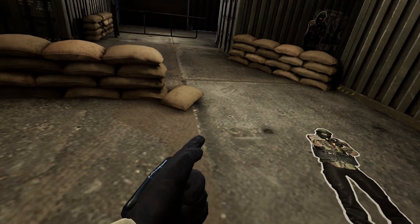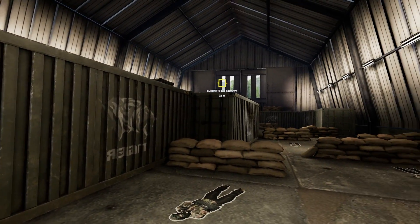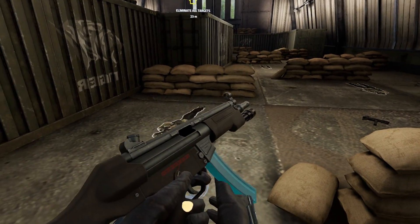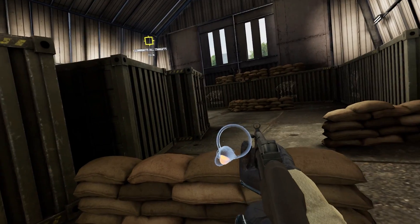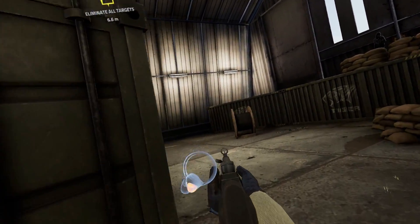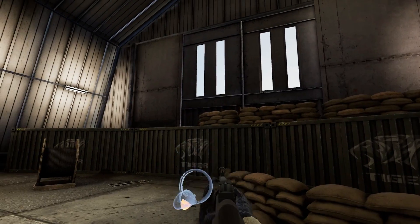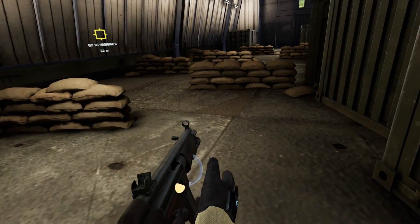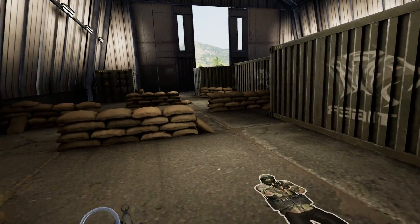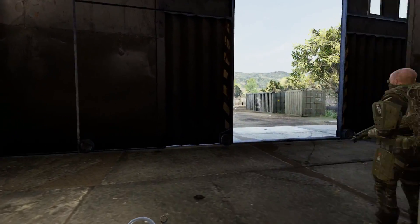Here I discover that I can't seem to grab my pistol unless I'm actually looking down at the holster to grab it. I don't know if I have to be exactly precise to get a hold of my pistol or anything in the holster, or if it actually does not work unless you're looking at it. Later on I had this same problem where I kept having to look down to grab items off my belt, and I wasn't digging that at all.